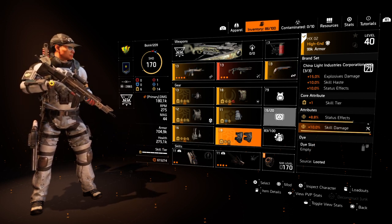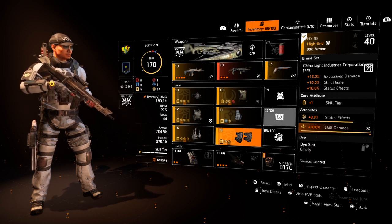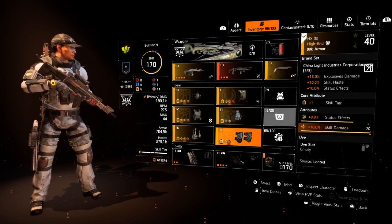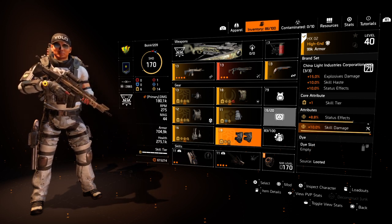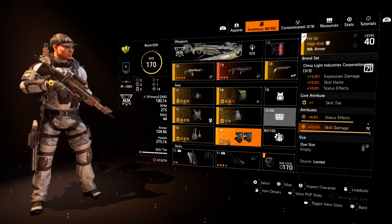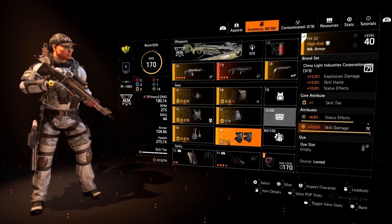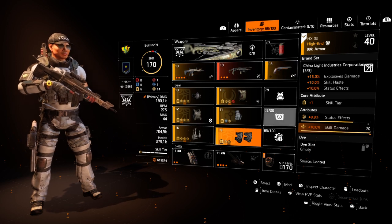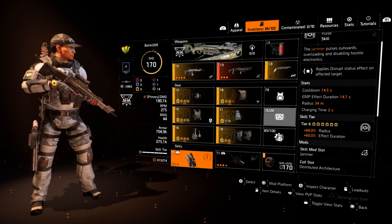I rolled skill damage on the knee pad because it actually serves a purpose for another build involving mortar and skill explosions — it wasn't ideally for this build. Ideally I'd want status effects and skill haste on the knee pads but I couldn't find better ones. So the two skills I am using are the EMP and the Firefly.